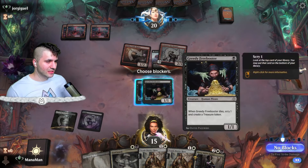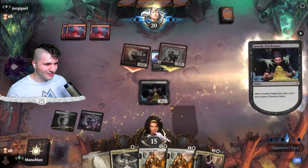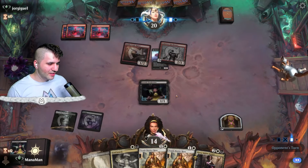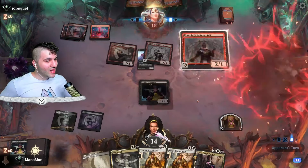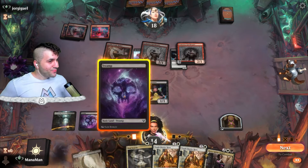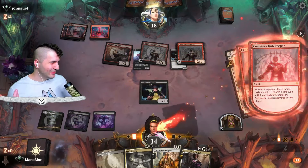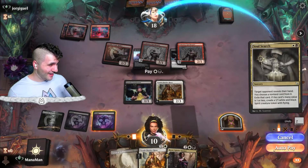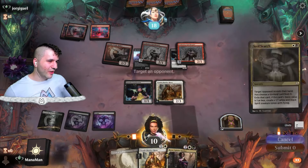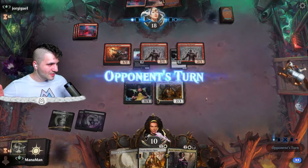Should I double chump block or hedge? Maybe we just take one, get rid of one thing, make a treasure token. Another Cemetery Gatekeeper — not liking the lands. Playing 10th District Hero for the three toughness, but we take a whopping four damage down to 10. We go for Soul Search rather than taking more pain — mono red is so efficient, and we use it to get rid of the Lightning Strike.